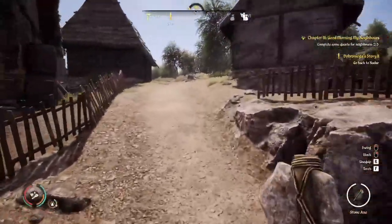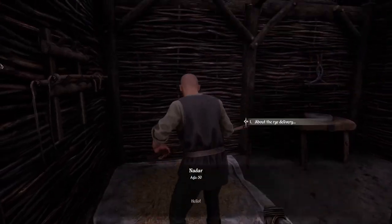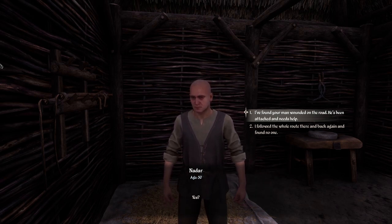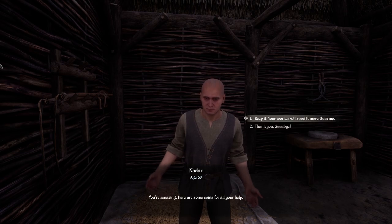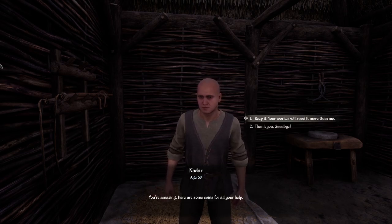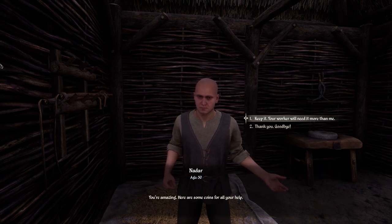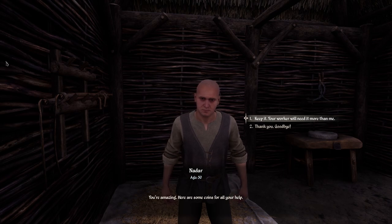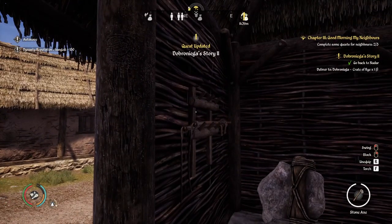Alright, we're back in town, looking for Nadar — I think he might still be in that same barn. Yes — we found a wounded man, he's been attacked and needs help. I gave him some medicine, great. Now if we allow him to keep the coins, that will actually give us more reputation bonus. I'd rather have the reputation — let's keep it. There you go, you get 150 instead of the normal 100.